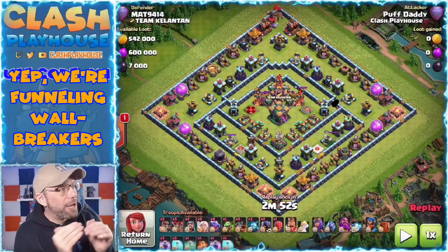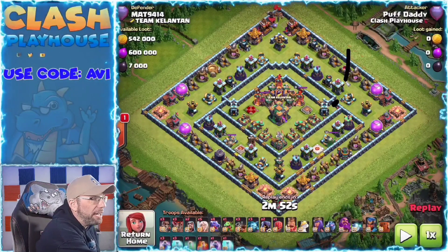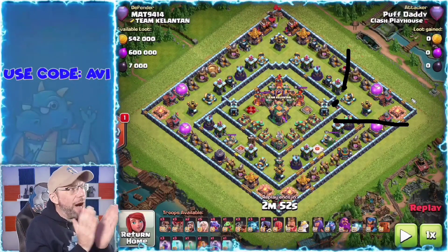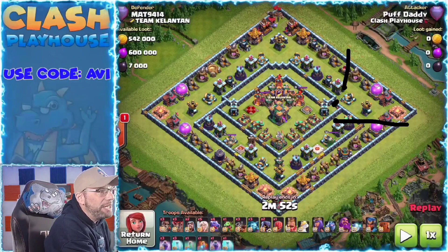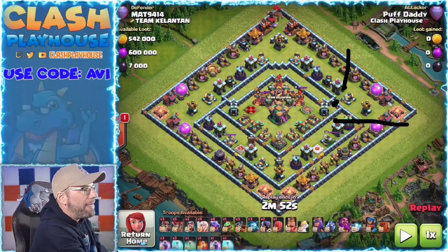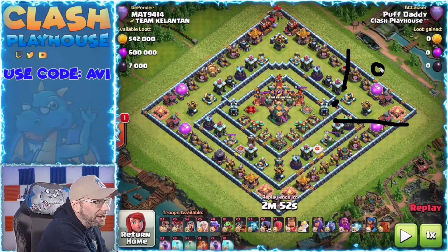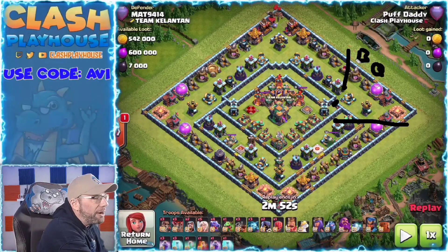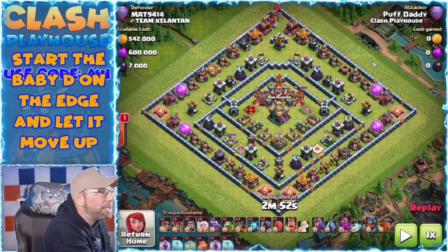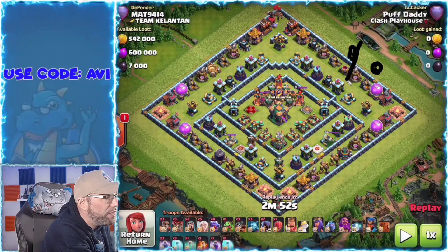Now that I know that's the wall break, the question is how do I get my queen into that section? In order to do that, I have to make a funnel here and a funnel here. I'm going to start my queen a little bit over here and drop a Baby Dragon over here — there's really nothing on this front line that will affect my Baby D. By dropping my queen here and the Baby D over there, it's going to create this part of the funnel.